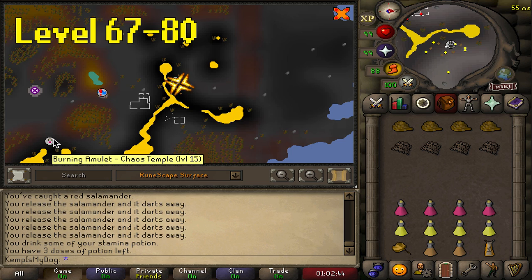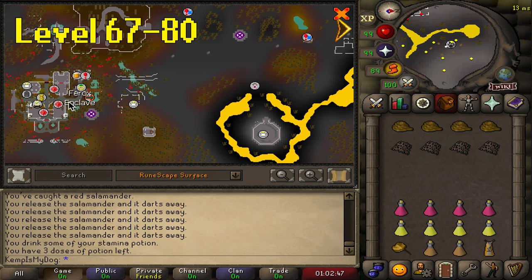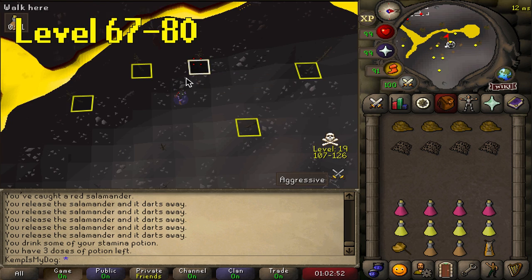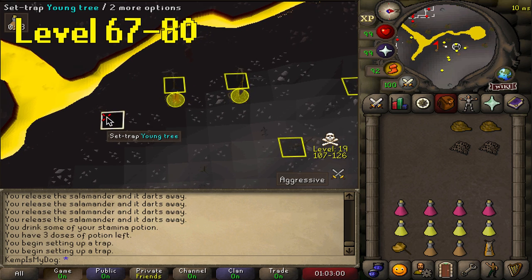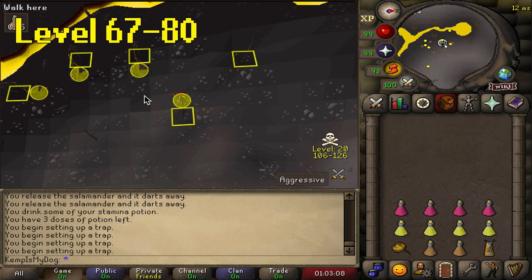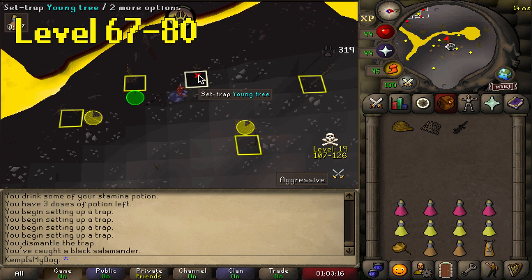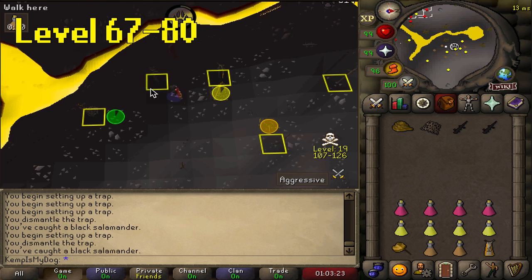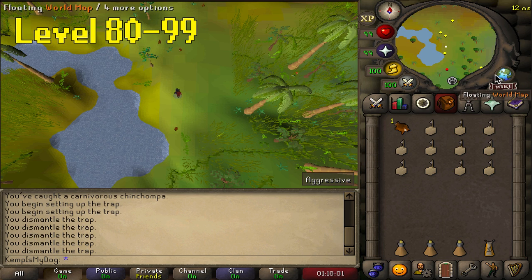From level 67 to 80, if you decided not to stay on red salamanders, teleport to the Ferox Enclave or use your burning amulet to teleport to the Chaos Temple. Run east until you see the lava, run to the opposite side, and you'll see black salamanders. You can mark the tiles because it's hard to see the trees for some people. You'll be doing this to level 80 - it's a lot faster than red salamanders. Pkers don't really come here because they have nothing to gain, unlike black chinchompas where they can get money. You shouldn't really have a problem with pkers here.